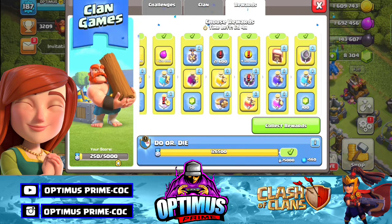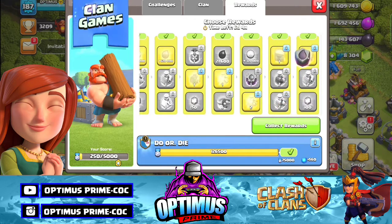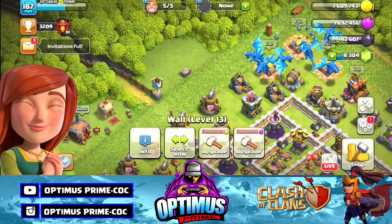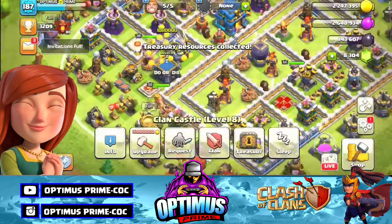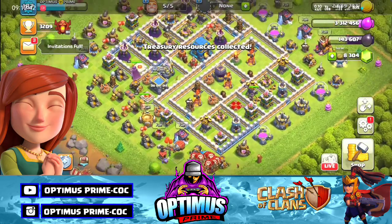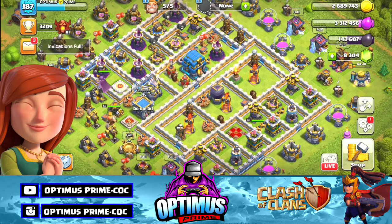Ok, last reward. Next clan games we are going to play one clan. The third player is going to play one clan, the first reward is going to play one ID. This video is just a fun video. If you have a new attack strategy, please comment.